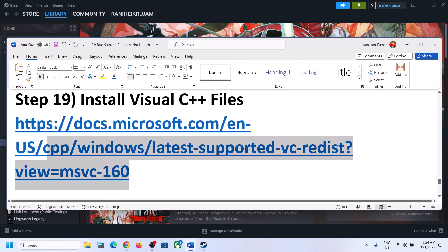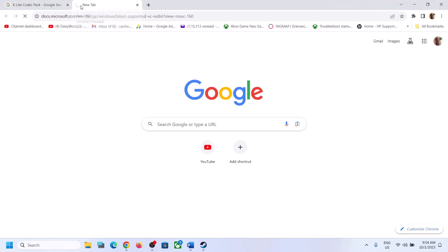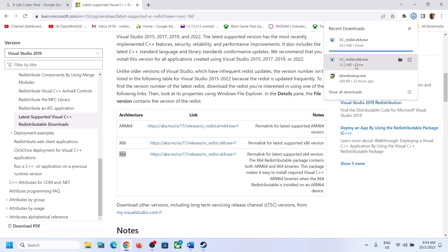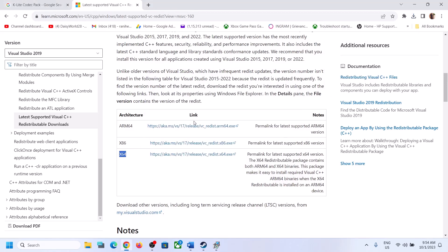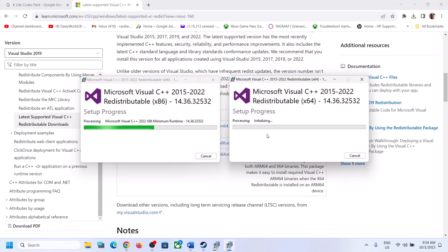The next step is to install the Visual C++ files. Copy the link provided in the video description and open it in a browser — it will take you to the Microsoft website. Download the Visual Studio 2015, 2017, 2019, and 2022 redistributables: download both X86 and X64 versions and run both EXE files. If you see the Install option, click Install; if you see Repair, click Repair. Click Yes to allow and let both installations complete.